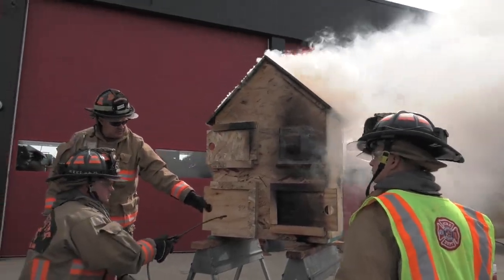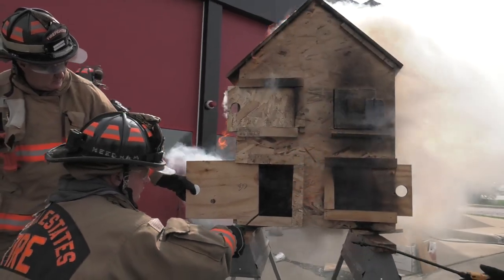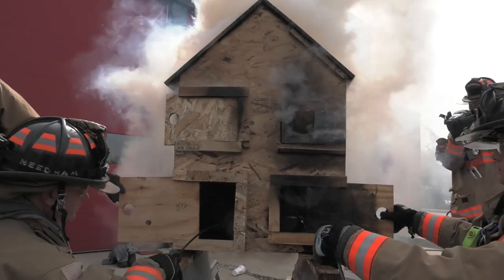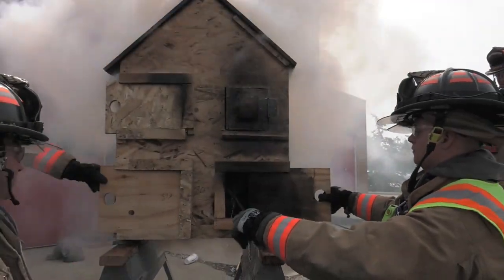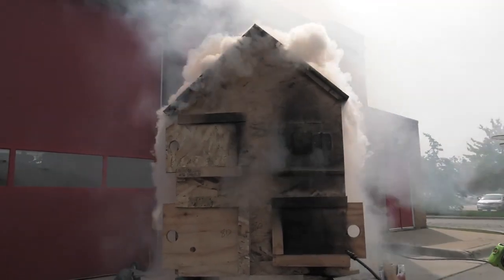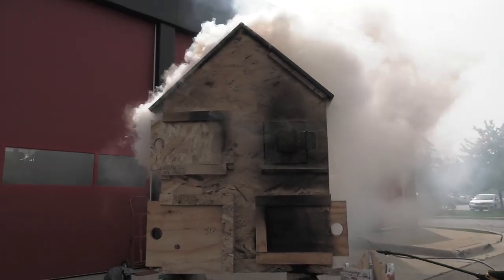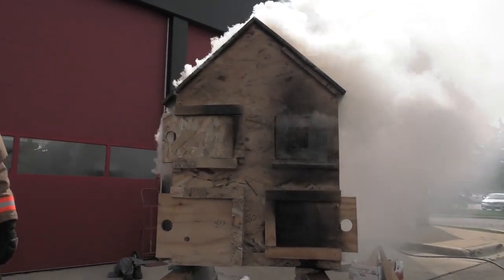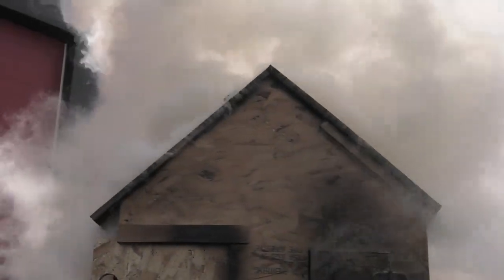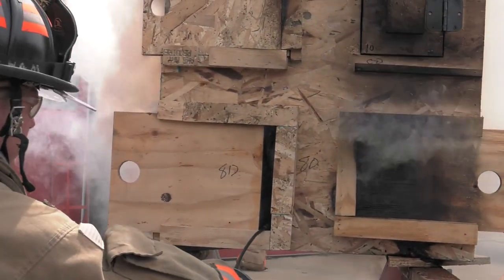The most effective way: water in, close the door if you can. If not, fight it from the inlet versus the outlet. Close it, knock it down, let it reset. If you can just close it to a gap just enough to get your nozzle in there and keep flowing water in — you're going to get the best of both worlds.